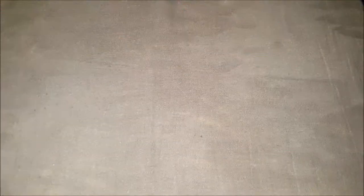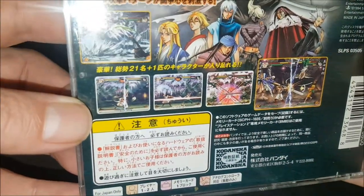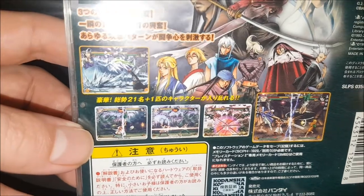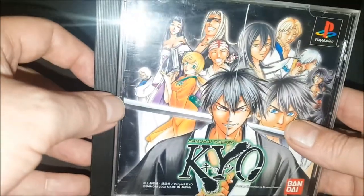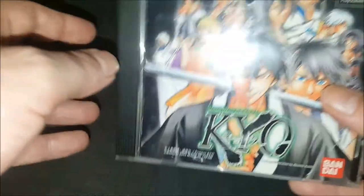I only have one PlayStation import because I don't really have a way to play PlayStation imports yet — I'm working on that eventually. That import is Samurai Deeper Kayo, a badass fighting game from Bandai. It looks sick as hell. I really want to play it even though I'm not a fighter guy. I know there are tricks like opening the disc cover, but I'll have to figure something out.